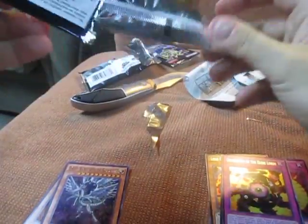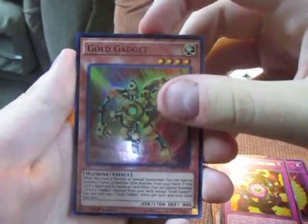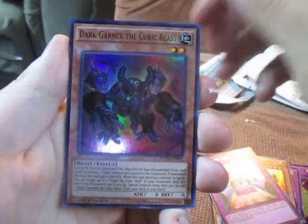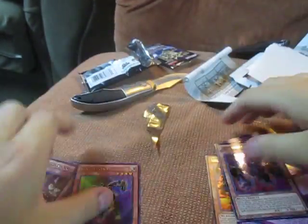Pack number three. Come on, Kaiba! What do we have here? Gold Gadget — new Gadget support, that's beautiful. Counter Gate. Dark Garnet the Cubic Beast. Apple Magician Girl and Lemon Magician Girl. We got Gold Gadget. Not a bad opening, not a bad opening.